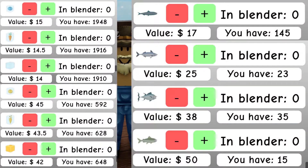Finally, we have the ingredients, of which there are 10. In order of lowest to highest, we have ice cube with a value of 14, frozen carrot at 14.5, and frozen blueberry at the top with 15. Each has a golden variant that is worth three times more than the original value.